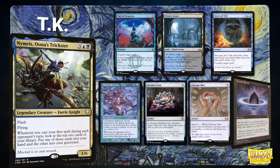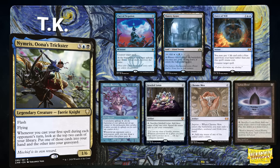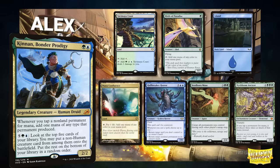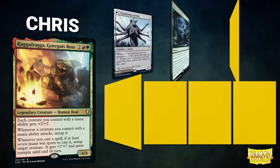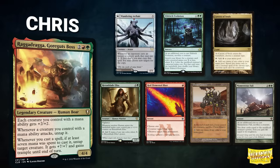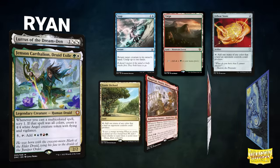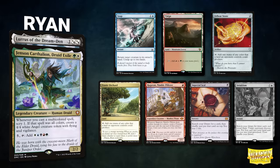In game two, TK's opening hand contains a Pact of Negation, Watery Grave, Force of Will, Mystic Remora, Jeweled Lotus, Chrome Mox, and a Lotus Petal. Alex's opening hand contains a Yavimaya Coast, Birds of Paradise, Island, Metacon Fluence, Hullbreaker Horror, Seedborn Muse, and a Nyxbloom Ancient. Chris's opening hand contains a Wandering Archaic, Eldritch Evolution, Gemstone Caverns, Heron Blade Elite, Red Elemental Blast, Thran Quarry, and a Momentous Fall. Ryan's opening hand contains a Snap, Taiga, Felwar Stone, Exotic Orchard, Ragavan Nimble Pilferer, Imperial Seal, and his London Mulligan into an Intuition.